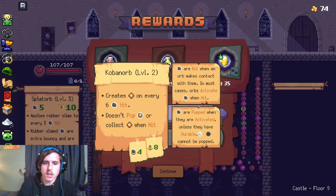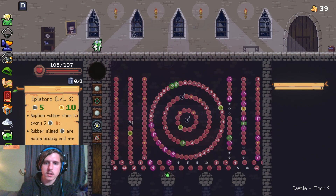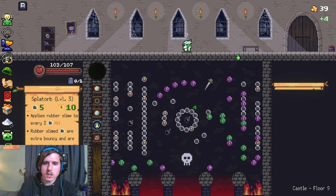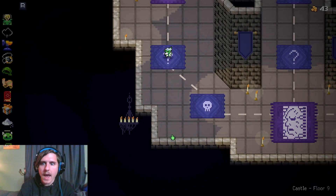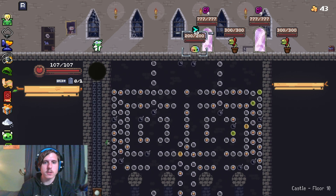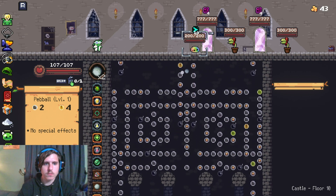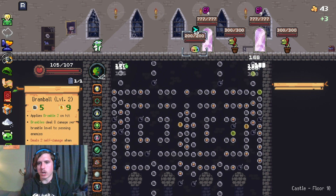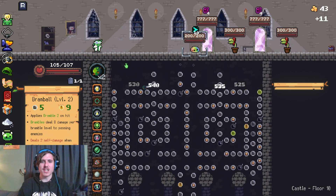Doesn't pop or collect. Extra coins — why not? We can heal, we can collect coins. We're back to max. This run's just going good for us. Get rid of that. We got to deal big damage to that guy — we need to deal as much damage as we can to that guy, as much as we physically can.